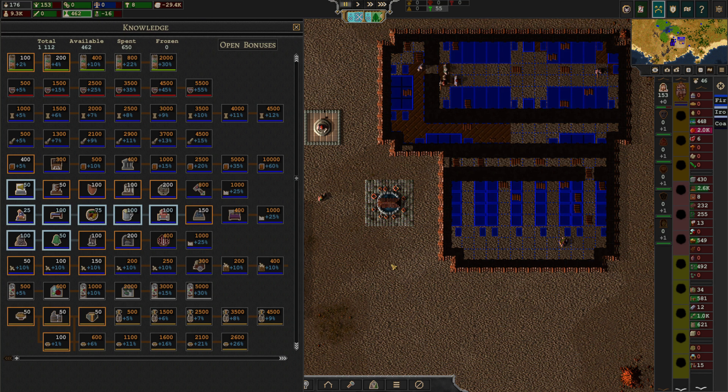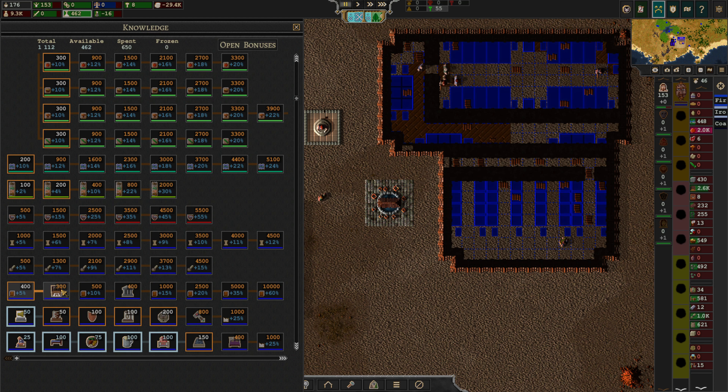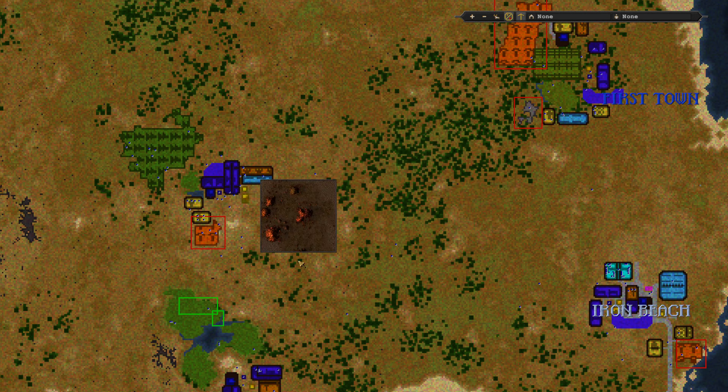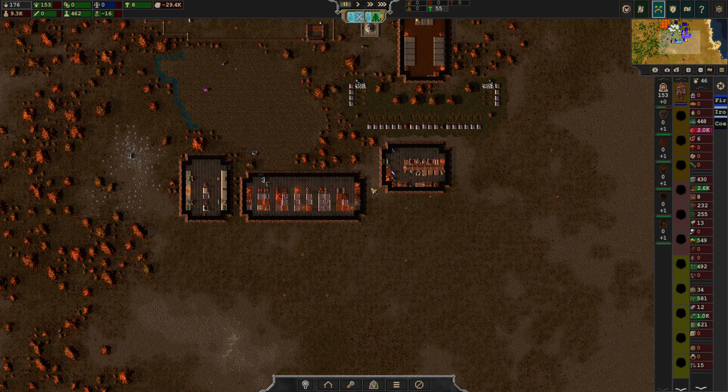Do we have enough points to actually make a school? That is actually a good question. Unlock school — yeah, we don't actually have enough of that. So we're going to have to make a library.